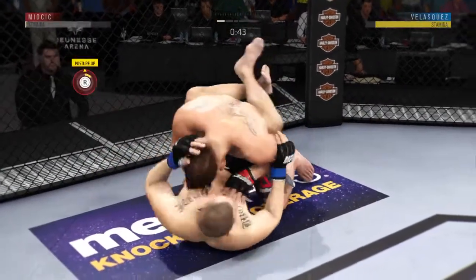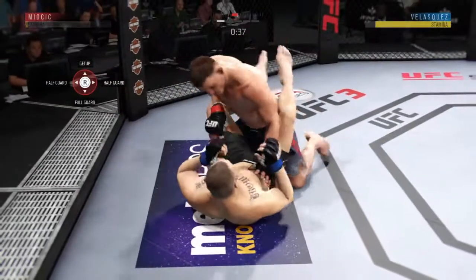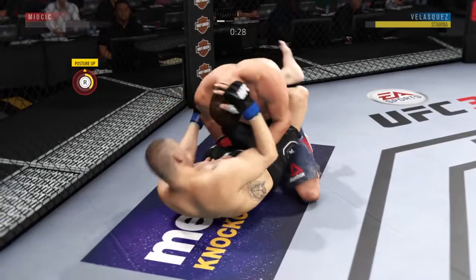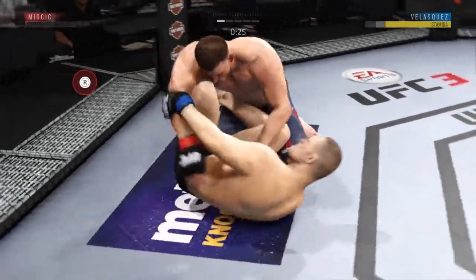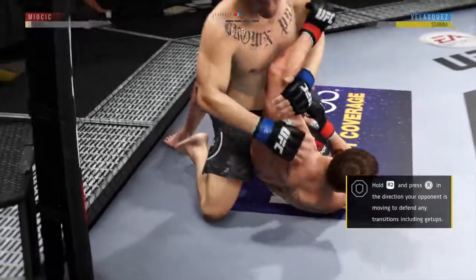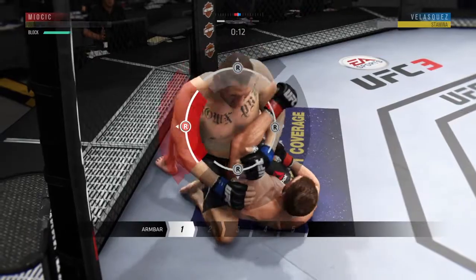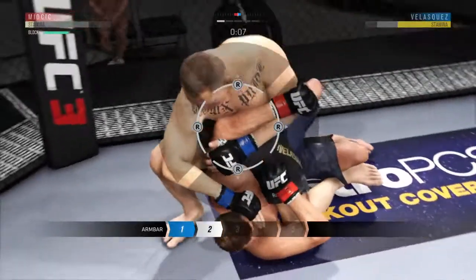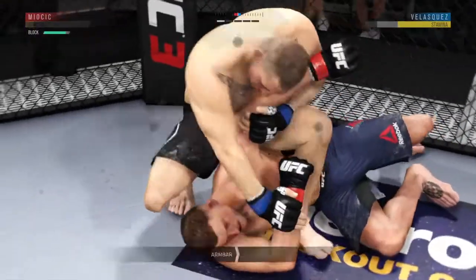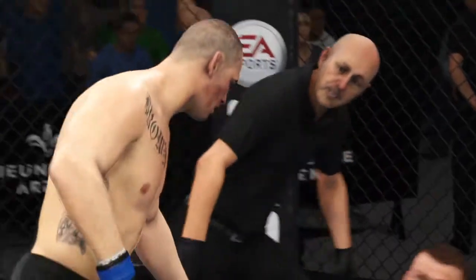45 seconds to go here in round one. We cross the 30-second mark in our opening round. Now he gets the fake mounts again. He's got an arm bar! He's got the arm here — going to throw his leg over, turns the hips, going to sit back. Five minutes in the books, and there's the horn at the end of the round.